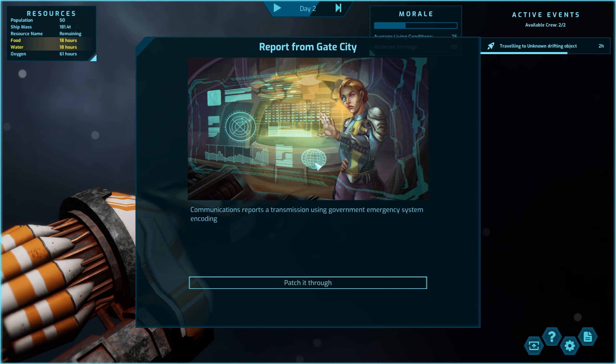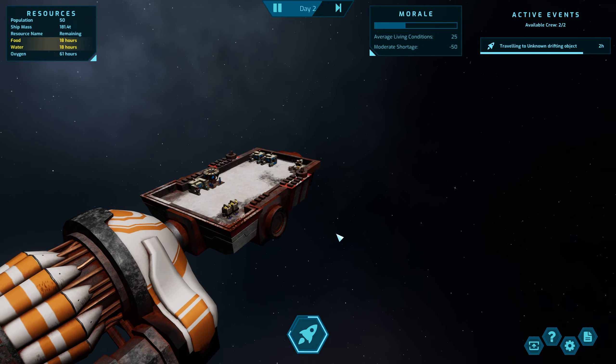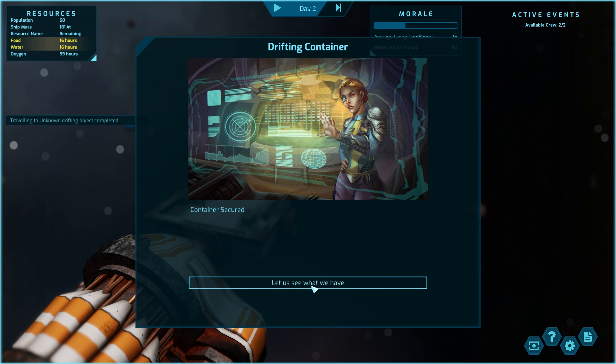There's a report from Gate City — communications using the government emergency system. We're approaching a drifting container. We see a standard container adrift and we secure it. Let's see what we have — we've got organics.